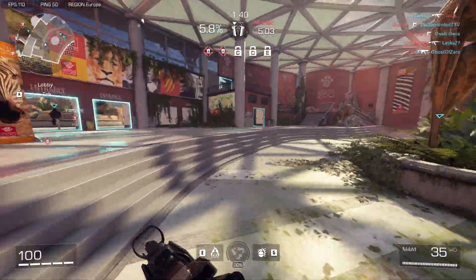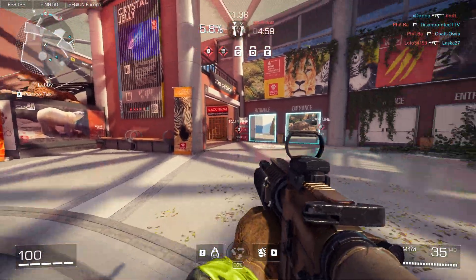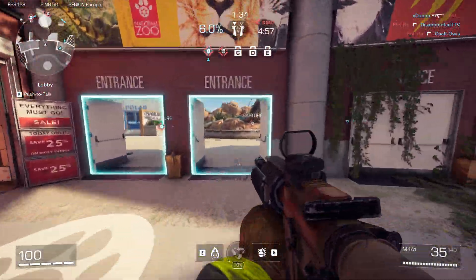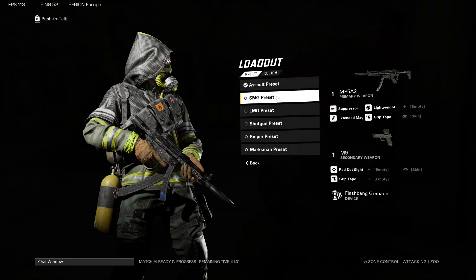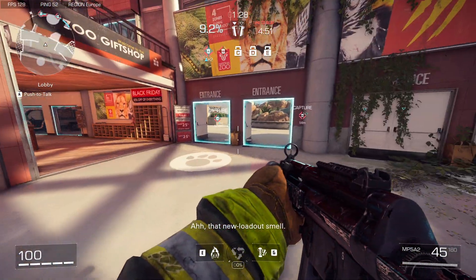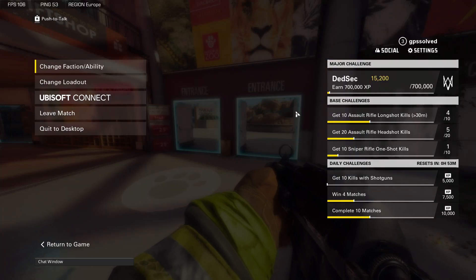In this video I will show you how you can change loadout in XDefiant, quite easy and straightforward. If you are in game after you die, you can change loadout, or if you press escape to open up this menu and then select change loadout, you can change to whatever preset you want as well as your abilities.